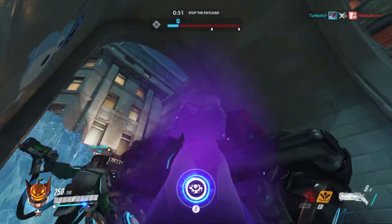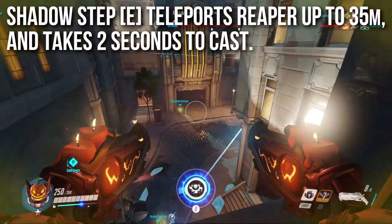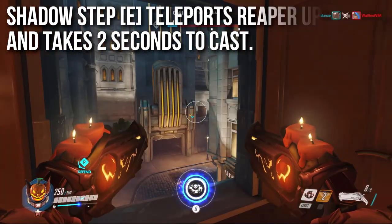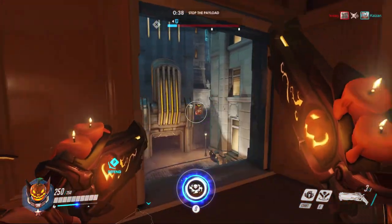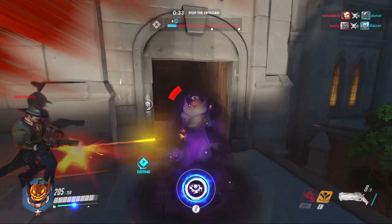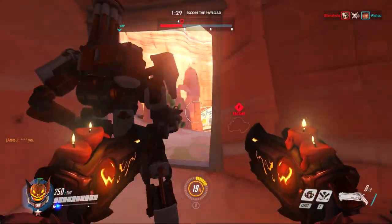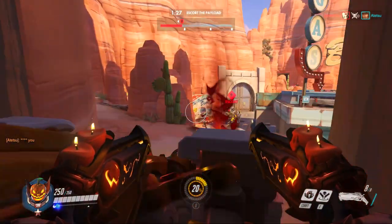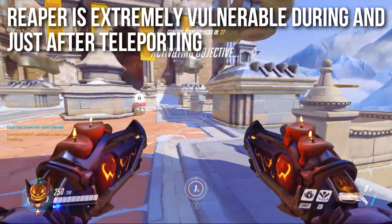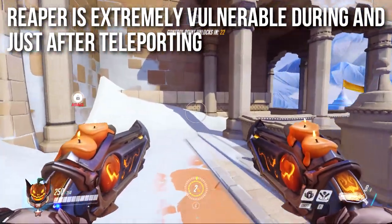Reaper's only movement ability, Shadow Step, is a teleport. It can teleport Reaper up to 35 meters — a very significant distance — going up, down, across barriers, chasms, anything, as long as you have direct line of sight. It takes two seconds to cast, which is truly the downside: during the cast time Reaper is extremely vulnerable. You can shoot him as he's teleporting and shortly after, or place Junkrat traps around him. You can do a lot of cruel things to Reaper if you catch him teleporting.